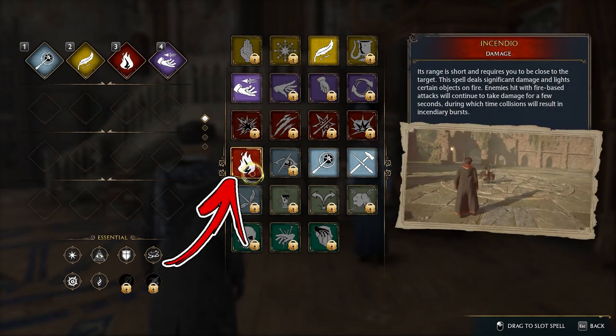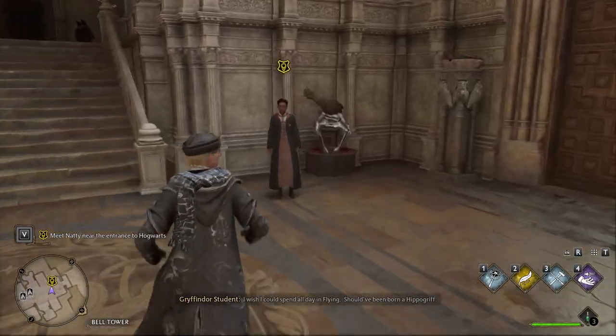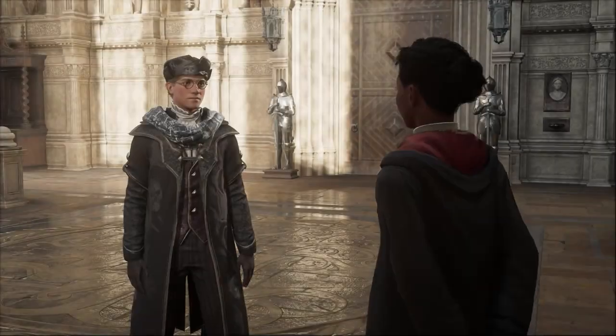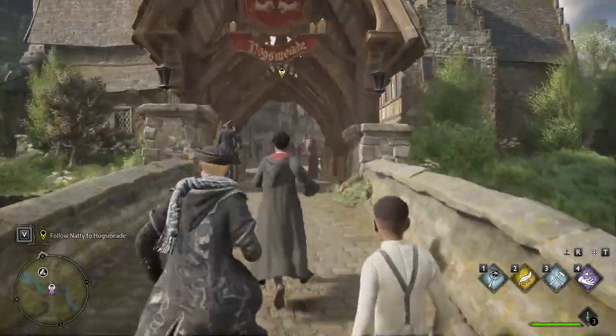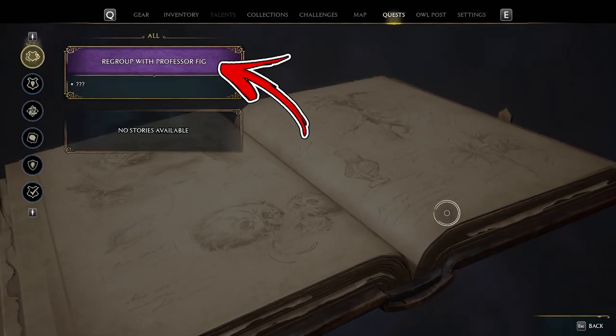One of the damage spells you can unlock is Incendio. Before you can unlock it, you have to complete a few main quests until you are introduced to the Hawksmith map. At the end of this quest, you will also need to speak with Professor Fig.